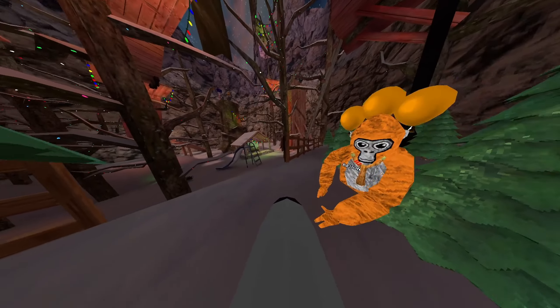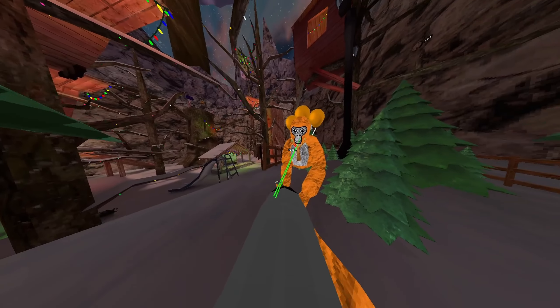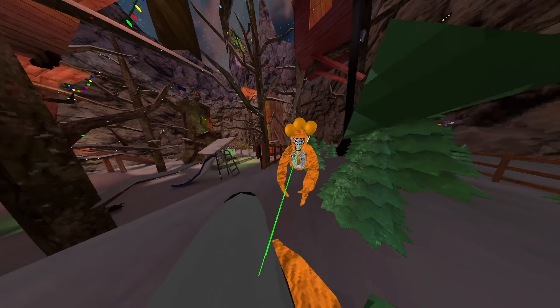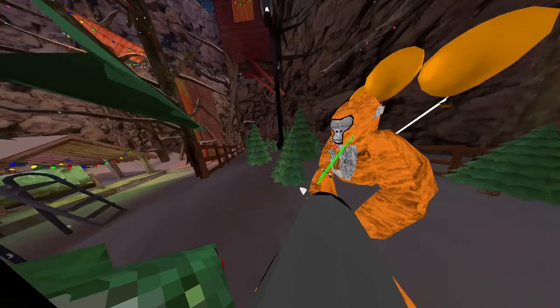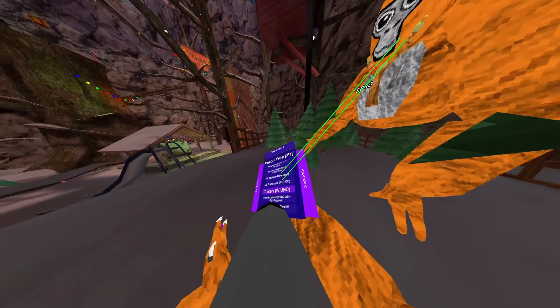We have server-sided tracers, it gives everyone in the server tracers. We have normal tracers, it'll be a very bright red that everyone can easily see, or green which is harder to see. Basically with tracers, if you use tracers it's green for people that aren't tagged and red for people that are tagged.